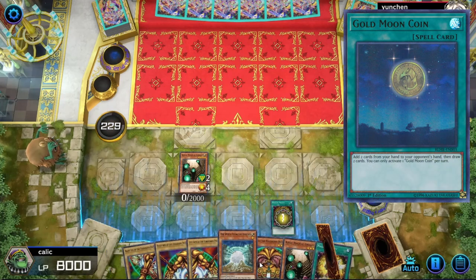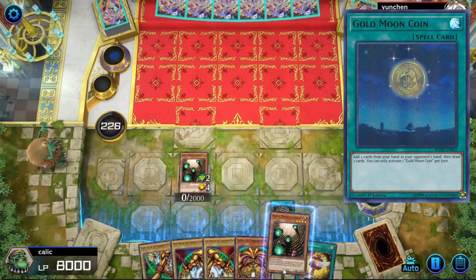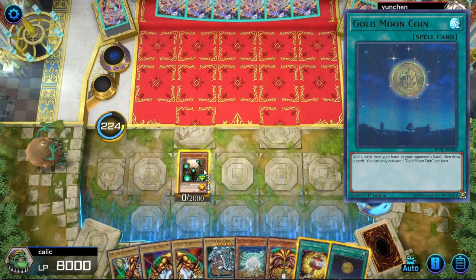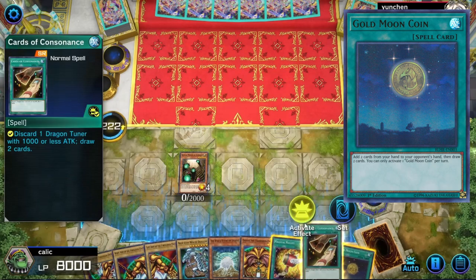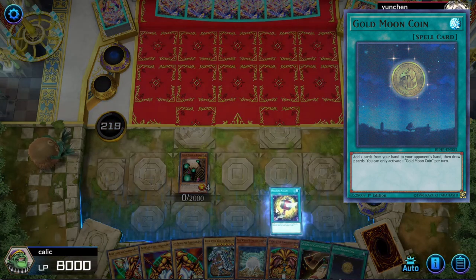Moon Coin is basically another Hand Destruction, except that your opponent doesn't get to draw cards. You give them two cards from your own hand, and then only you get to draw the two cards. Always run at least one of these before applying Hand Destruction, unless you specifically want cards to go to the graveyard.